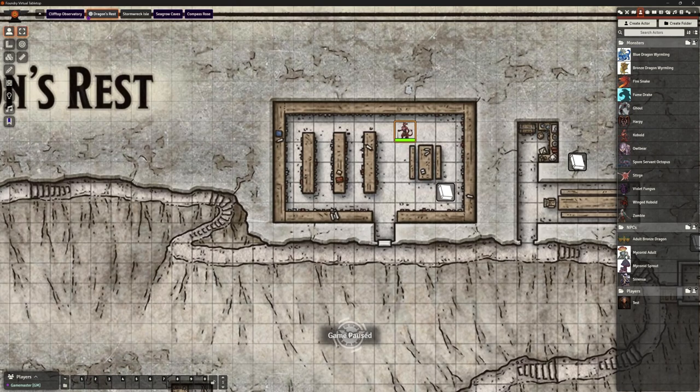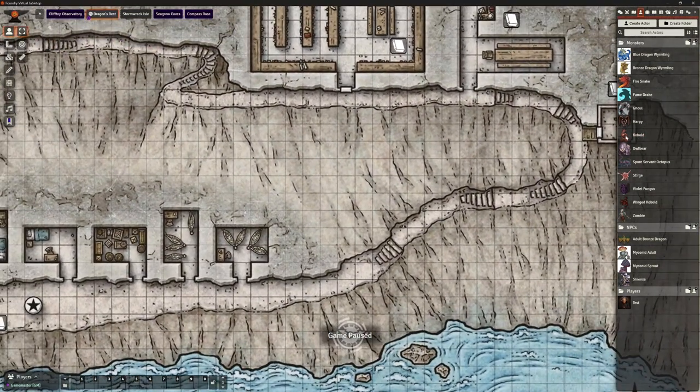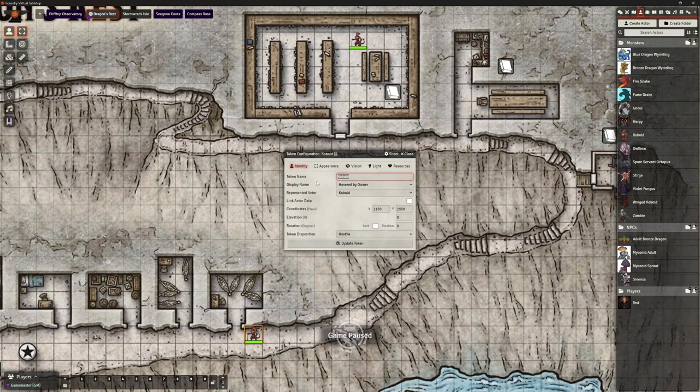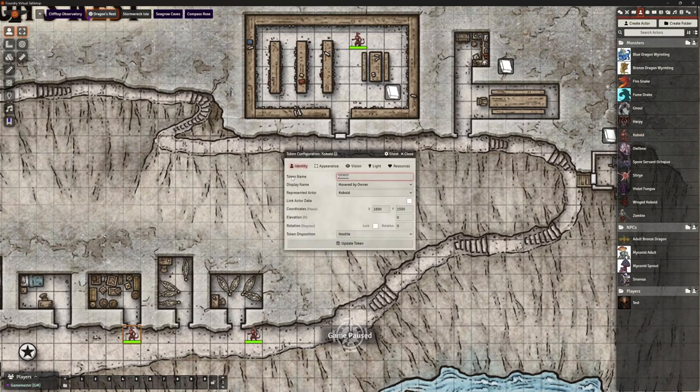Next is Blep, who has a sharp danger sense and is supernaturally lucky. His prized possession is an ordinary dagger he claims is magical. Let's drop another kobold in, double right-click, and change the name to Blep. Then Frub — he has limitless energy and desperately needs help finding productive directions to channel it. He loves to ask questions about everything people are doing, so my suggestion is he'd be down at the entrance meeting new arrivals early on.